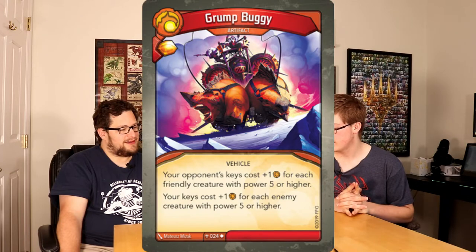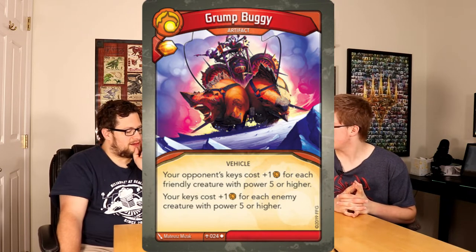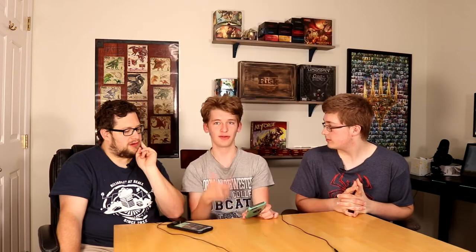This card is called Grump Buggy, and it's an artifact. What it does is make your opponent's keys cost plus one for each friendly creature with power five or higher. And it works the other way around for you as well — so if you have three five-power creatures, their key costs three more amber. And if they have two five-power creatures, your key also costs plus two. It does favor Brobnar again, especially if you're playing against a Logos or Shadows deck — they may have some big creatures, but not a ton.